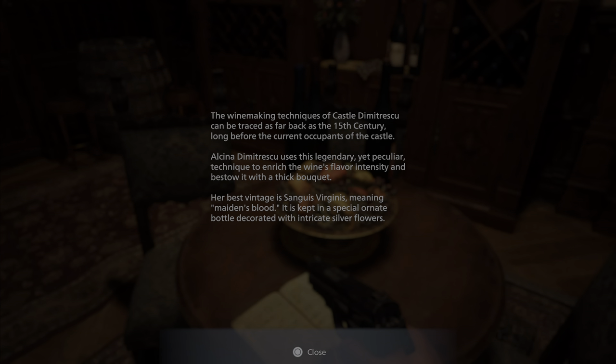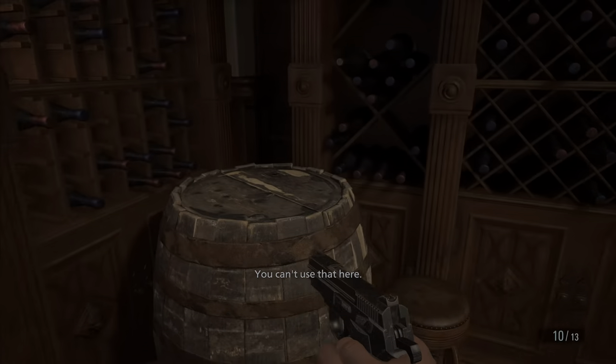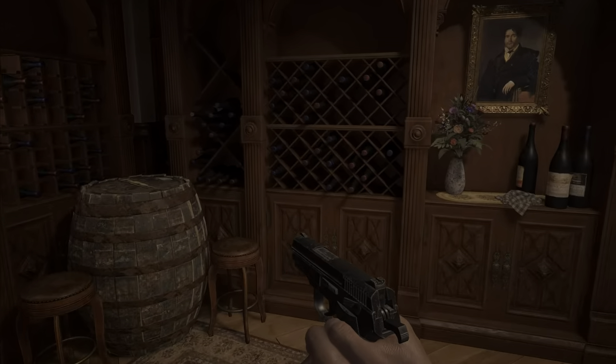The winemaking techniques of Castle Dimitrescu can be traced as far back as the 15th century, long before the current occupants. Alcinia Dimitrescu uses a legendary yet peculiar technique to enrich the wine's flavor and intensity. Her best vintage is Sanguis Virginis — meaning maiden's blood — kept in a special ornate bottle decorated with intricate silver flowers. I guess we're gonna have to find that wine bottle.